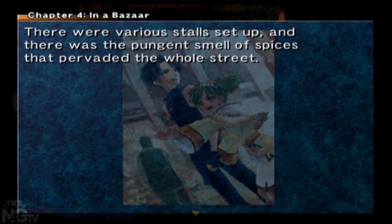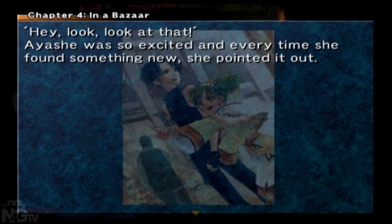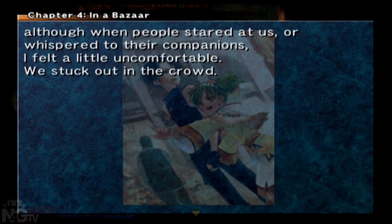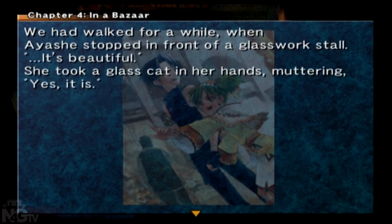There were various stores set up, and there was the pungent smell of spices that pervaded the whole street. There were stores selling festival ornaments that looked like little gods, but also stores for the necessities of life — weapons and even antiques. Aishi was so excited, and every time she found something new, she pointed it out. The lively atmosphere put my heart at ease. Although when people stared at us or whispered to their companions, I felt a little uncomfortable — we stuck out in the crowd. A girl of the people of Pillar and a guy wearing unfamiliar clothes would attract people's attention. Aishi stopped in front of a glassworks store. She took a glass cut in her hands, muttering, 'Yes, it is.'